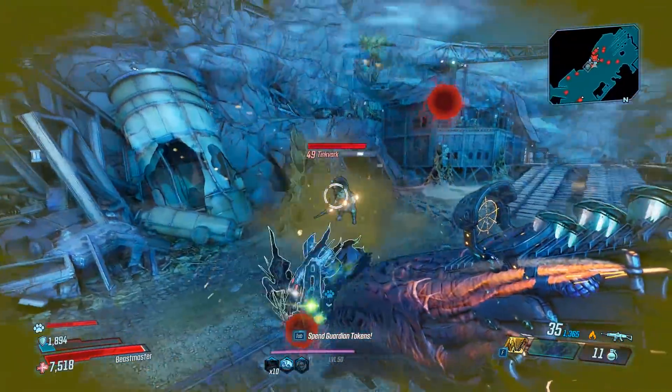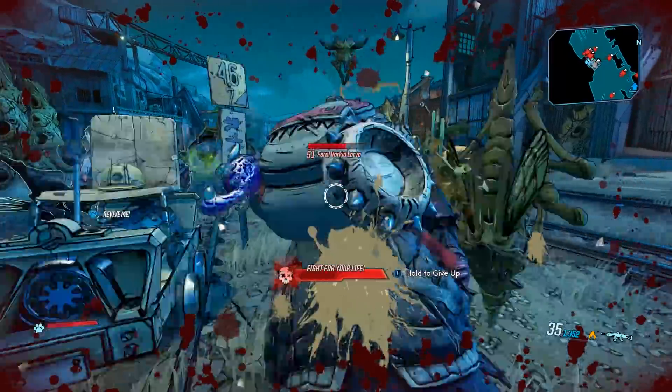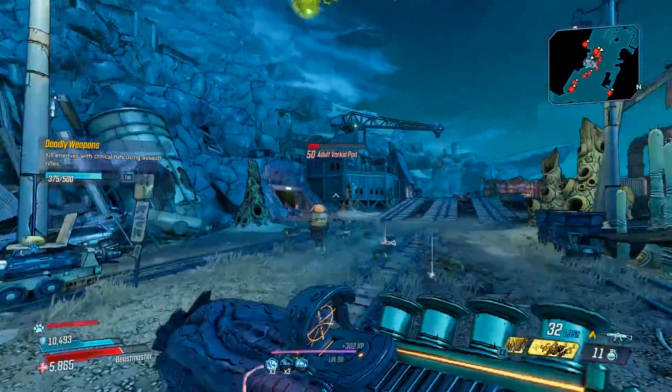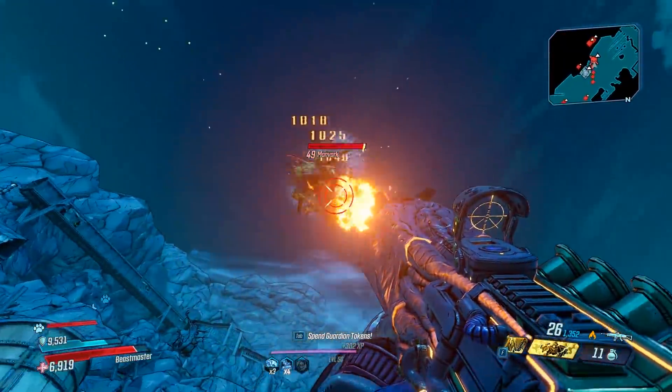After you weaken him, he's going to jump into a human form and then pod back up again. You might want to do a tankier build if you're going to be fighting this guy, because there are a lot of enemies here. And if you're trying to find Manvark, look at your minimap and you can see a skull — that's going to be him right there.